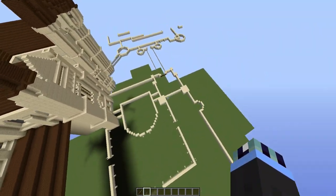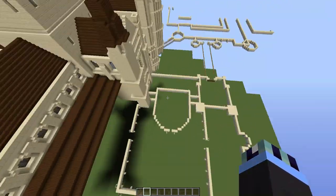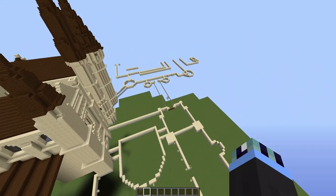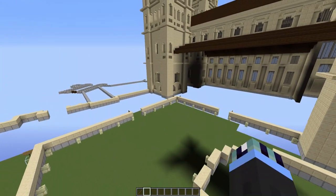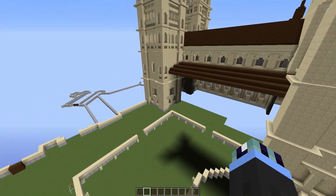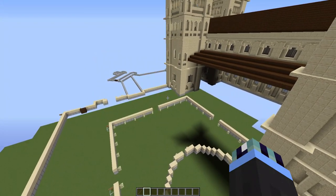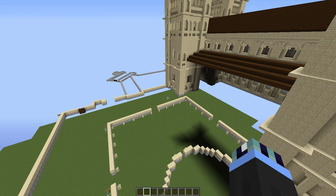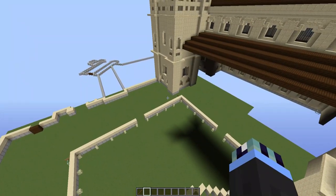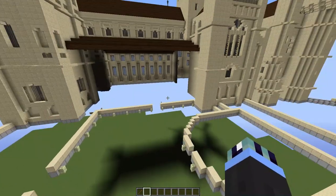Today we are going to be building the Transfiguration Courtyard, which is this area here, and maybe some of the surrounding areas as well. That will complete the main part of the East Wing and allow us to move on to the West Wing in a later episode. The Transfiguration Courtyard is based on Durham Cathedral and stays the same in basically all of the movies, except for one scene in the Goblet of Fire where it appears as Oxford University. The model always stays as Durham Cathedral, though part of the filming location altered slightly between films. And so without further ado, let's get straight into it.